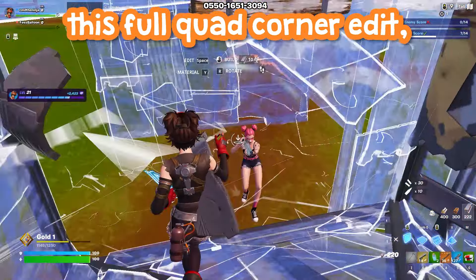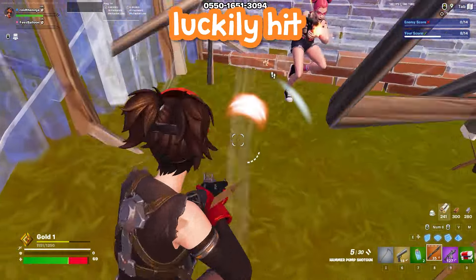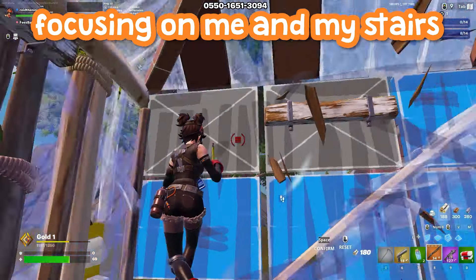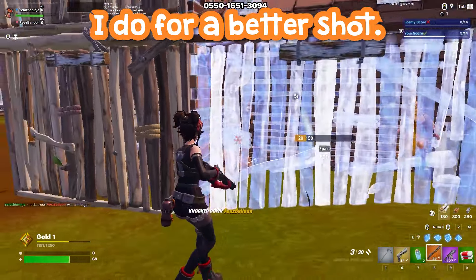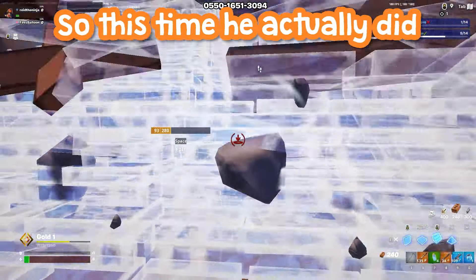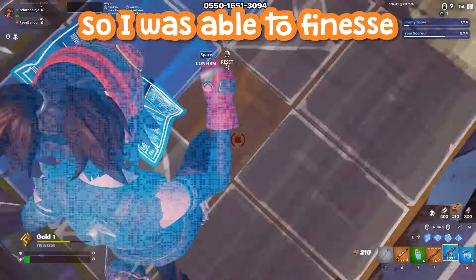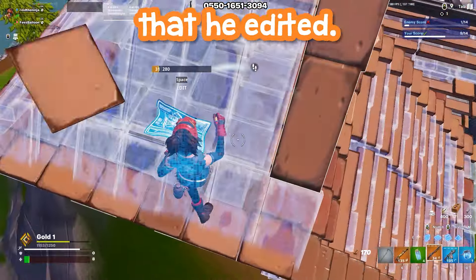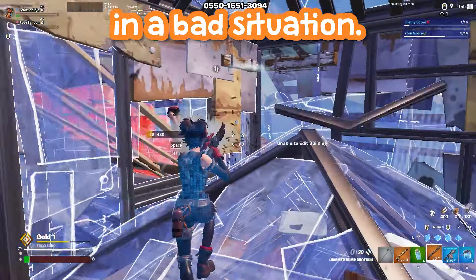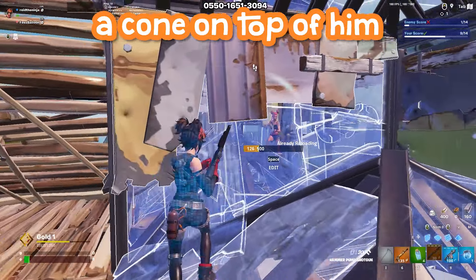I don't recommend doing this full quad corner edit — it's much better to just do a window. I'm now in the same box as him and I luckily hit a big shot, but it's still very dicey. His mistake is fully focusing on me and my stairs instead of repositioning for a better shot. Then I'm the one underneath the stair, and I'm able to escape miraculously — he repositioned outside the box, but I noticed his wall was weak, so I finesse with the stair a little and break out through the wall he edited. He puts himself in a bad situation by jumping down to chase, but I get the wall behind me and a cone on top of him for another easy kill.